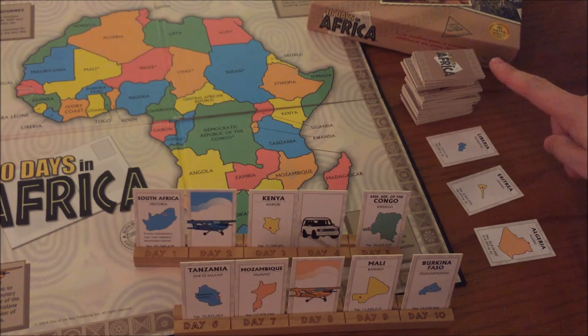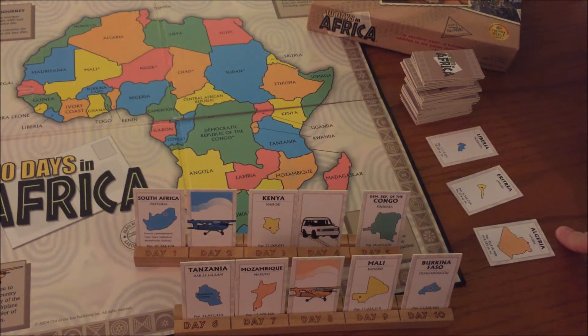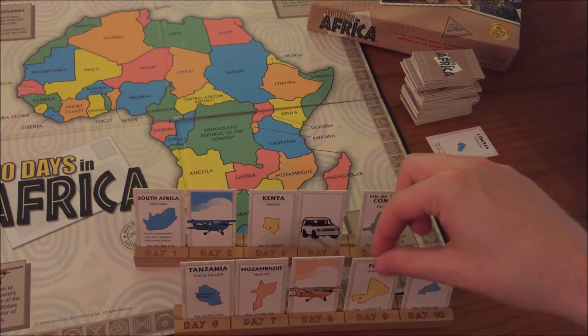On your turn, choose a tile from either the draw pile or one of the discard piles and replace it with one of your current tiles.